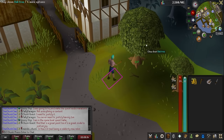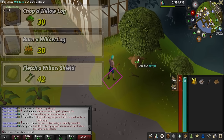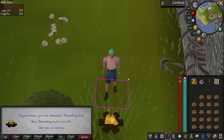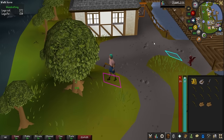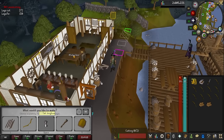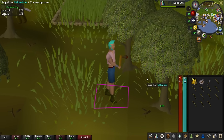Here is the plan. I'm just going to get the woodcutting, firemaking, and fletching grind out of the way while I AFK and watch some football. And then we can probably move on to something different. There is level 30 firemaking — we can now burn a willow log. And level 30 woodcutting — I can now chop this willow tree. I still need to cut more willows because I don't have the fletching level yet to make the willow shield.